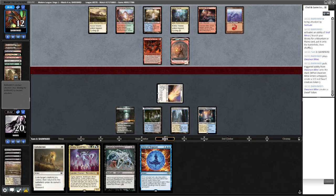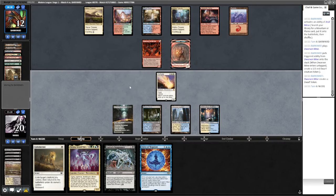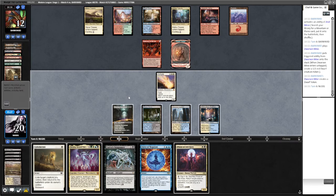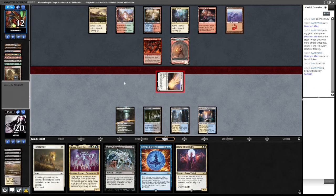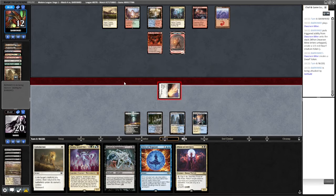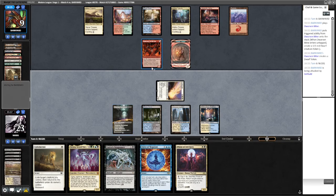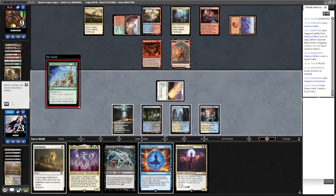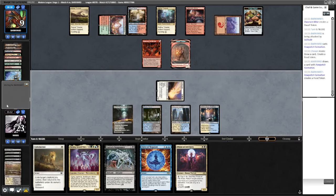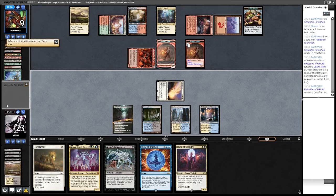If they go for an attack, I'll probably Ephemerate. Priest is not the best one — I'd rather hold up just these two cards. The opponent can go Reflection copying Dwarf, but is that that good? They can gain life with Turn the Earth. Going to life slowly — beating them down with Solitude.